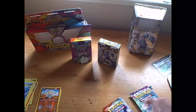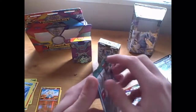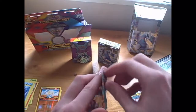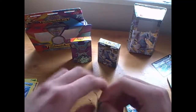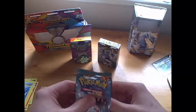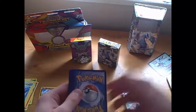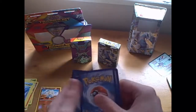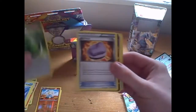Next card we'll open is an XY Furious Fists. This should be exciting to see what we've got inside. It'll be nice if I can actually get my fingers in the pack. Okay, just pull this open. Get this code card out of the way also. One, two, three into the front.